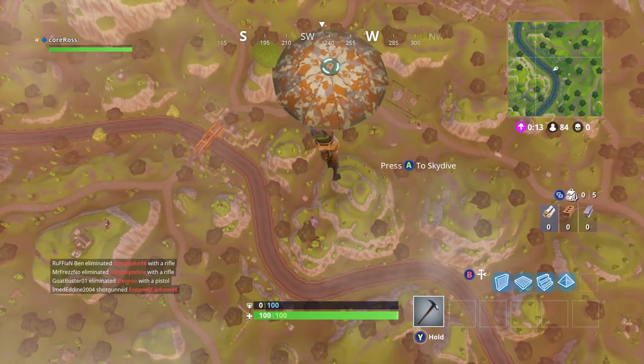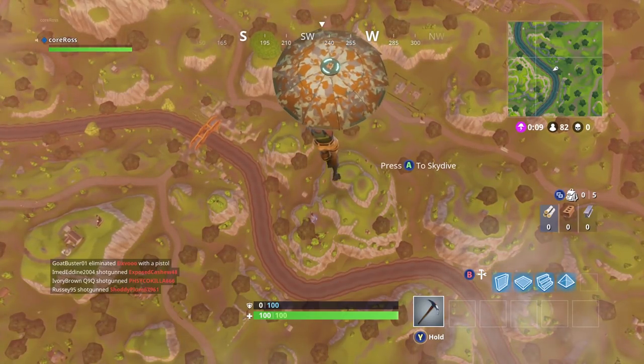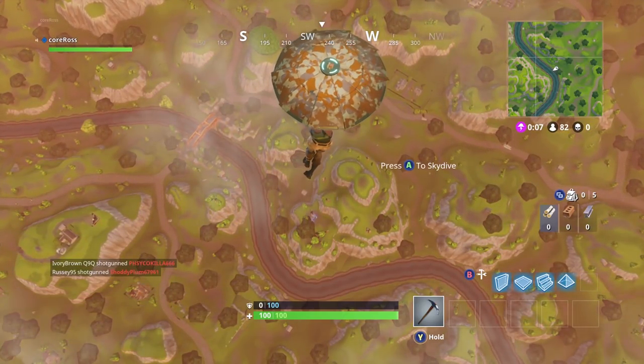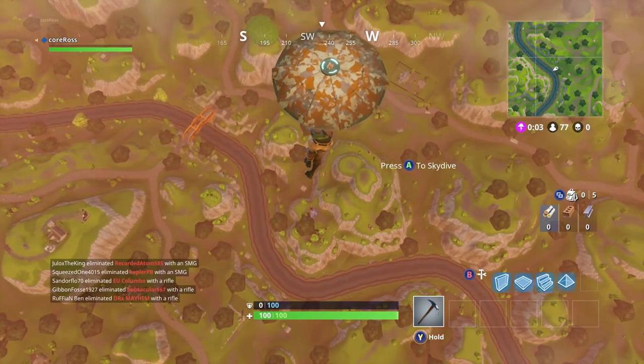We'll also do the spiral one. We're always going to land in the same river on the same part of the map because it's at the same level, and that's an easy place to land no matter what maneuver we're doing. Let's see what happens.